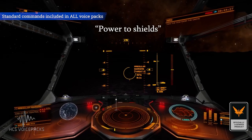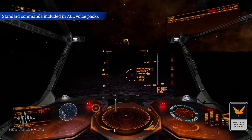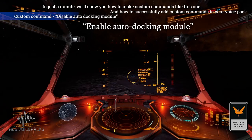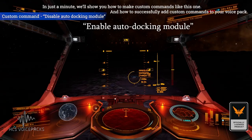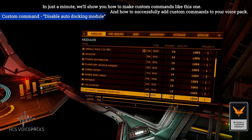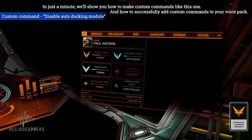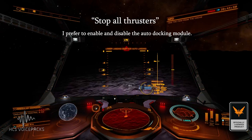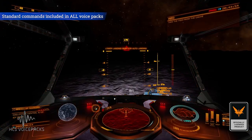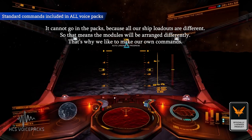Power to shields. Rerouting power. Observation speed: ten percent. Enable auto docking module. Affirmative. Working. Bringing it online. Stop all thrusters. Throttle to zero. Lighting modules. Lowering gear. Accurate.